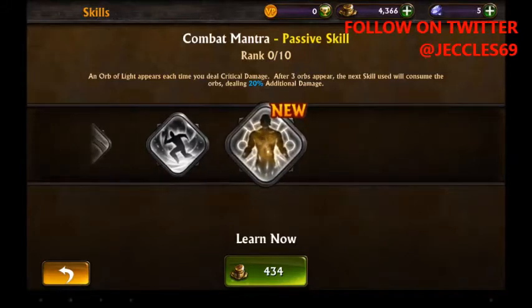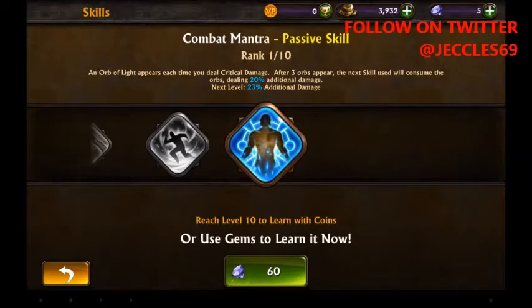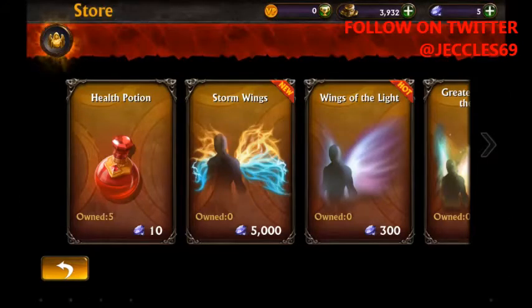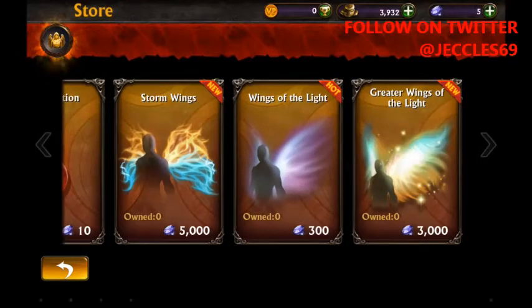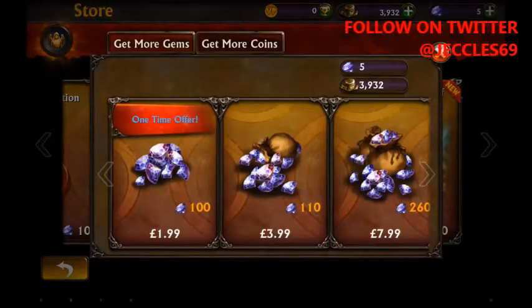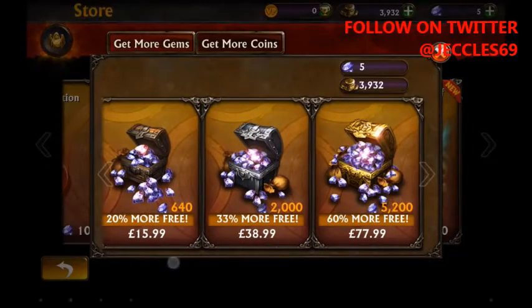You get lots of different skills to spend money on. I can learn that now because my money is just under 4,000. In the store we have health potions, storm wings, wings of the light, great wings of the light. Gem purchases range from £1.99, £3.99, £7.99, £15.99, all the way up to £77.99.